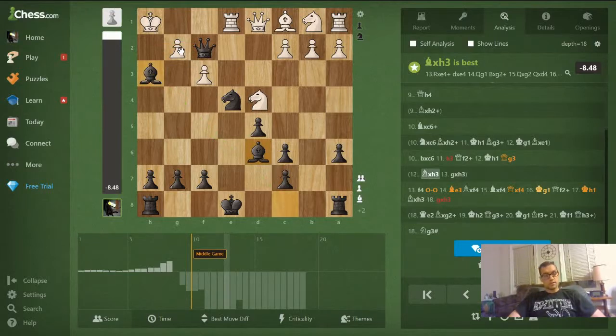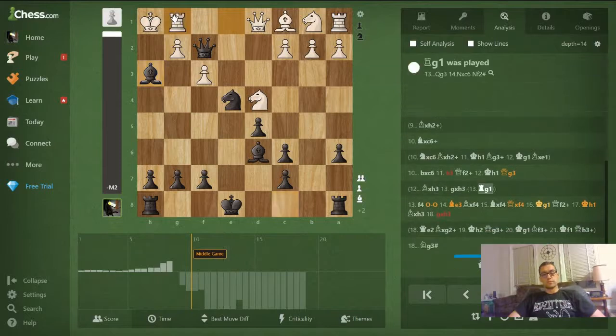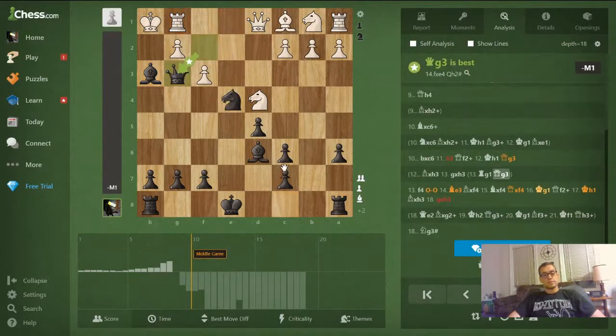This gets another piece into the attack. White probably has to play rook takes e4 as forced, but then queen g3, and there's nothing to be done about this mate because of the battery of the queen and bishop.